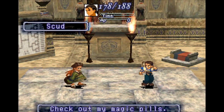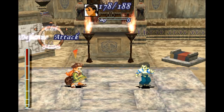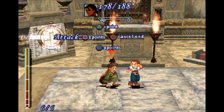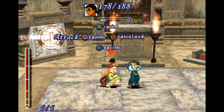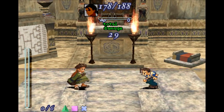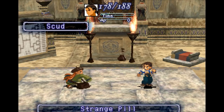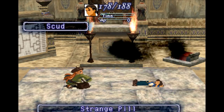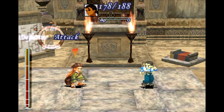It's time to go back to Faye, who is fighting Scud, who has magic pills. I don't like the sound of magic pills at all. He got a sixth action point, it looks like. He used a strange pill — and oh, that was my attack.